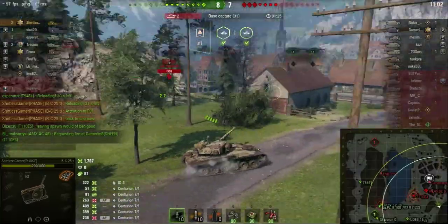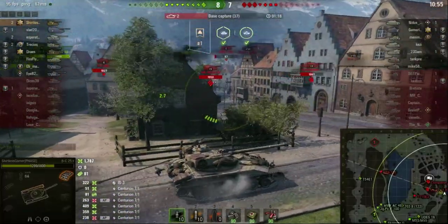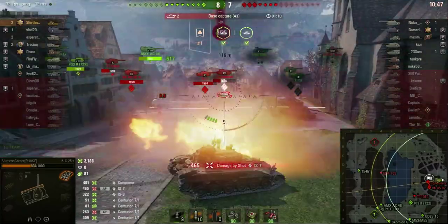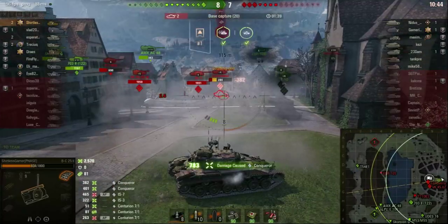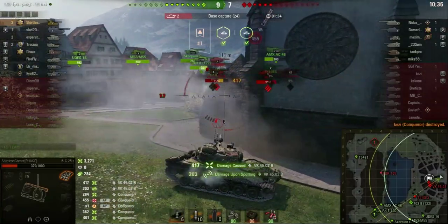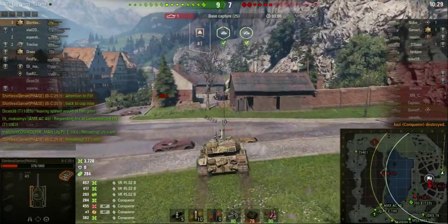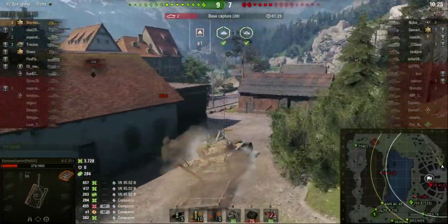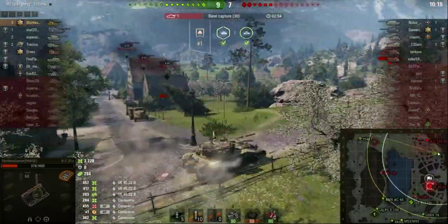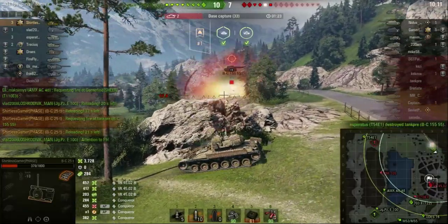I keep pushing through. This is my time — I have to get this done. The VK is side-scraping on me. He knew where I was going. I'm going to come around from I7, I don't care — I'm going to get these shots into the Conqueror, get three shots in and lower his HP. He puts a shell into me but that's just the cost. I back up and the other guy shoots and misses, so I'm clear to take that last round. I'm going to load a HEAT clip so I have a better chance of penning that IS-7. I spot one of the arties but still have 20 seconds on a reload — the 54A1 deals with it.